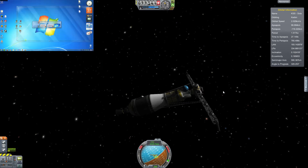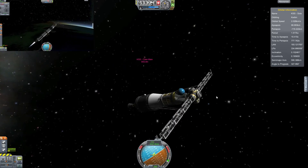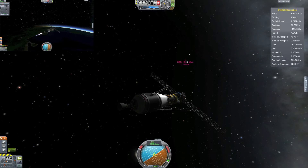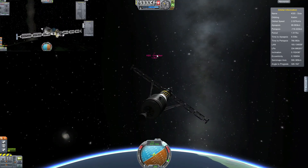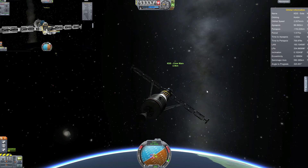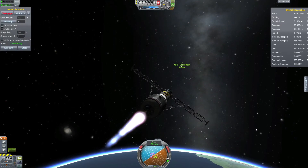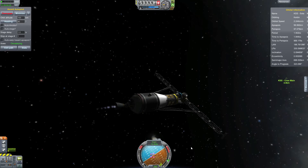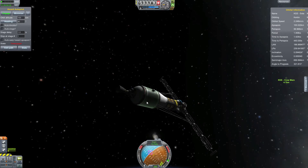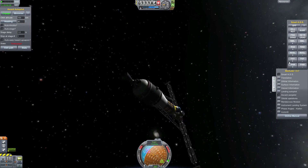We are about to approach our apoapsis, about 25 seconds left. We have deployed the probe part and there goes our station straight past us — we will just have to catch up to it in a few seconds when we do our orbital burn. That's a pretty close rendezvous, being just 600 meters at the closest when passing. As with the last rocket, this part will be sent back to Kerbin, but we will use as much of the fuel as we can before that to get close to our target.